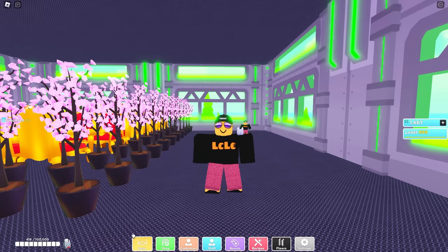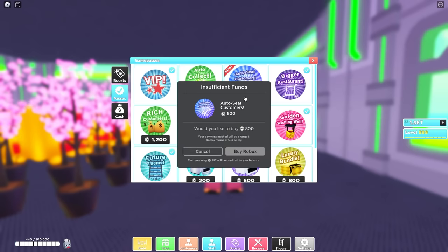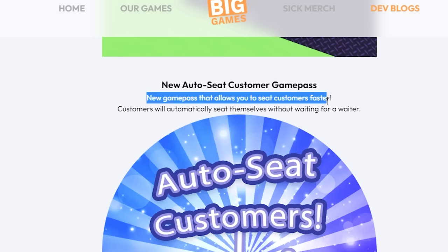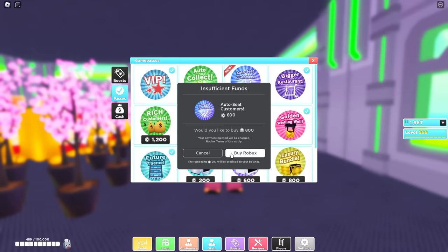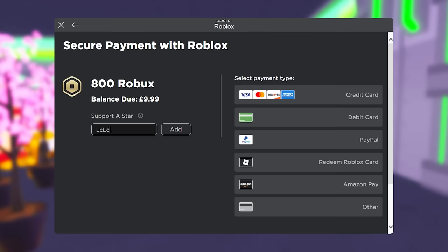I've got three tables there, then three tables there, another three tables here — and they're all the long tables. I've also surrounded my table area with these plants. You can use any fillers you want; I use these plants because they're quite pretty. With this update there is a brand new game pass which I just want to get for my own sake — I'm going to buy it. It is 600 Robux and it automatically seats customers. You don't have to buy this, but I'm pay to win.